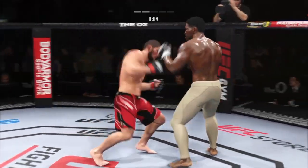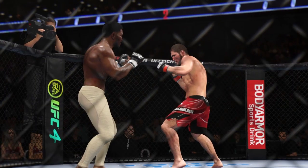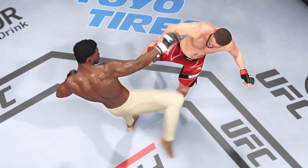Nice straight punch. A nice combination of strikes there in terms of the accuracy — I mean, that's exactly what a coach would draw up. It's like the guy is hitting pads, hitting focus mitts. But instead, he's dancing all over his opponent's face.